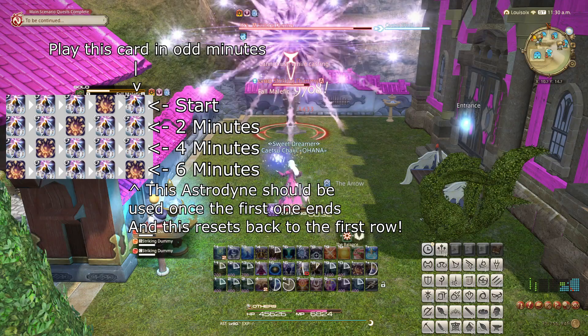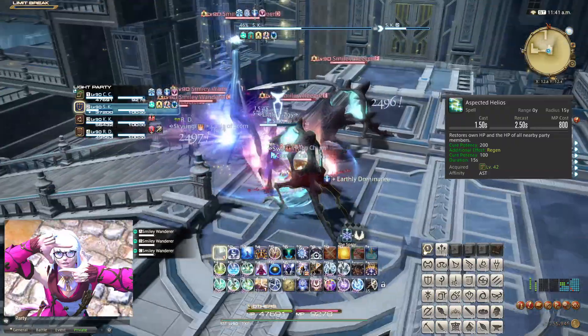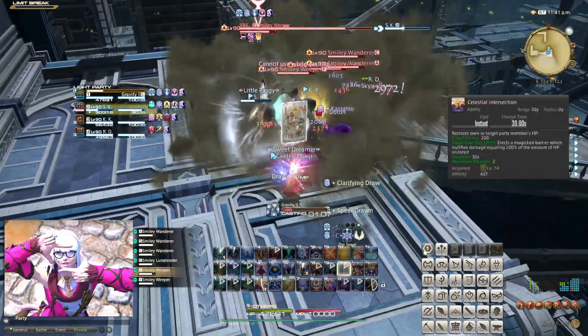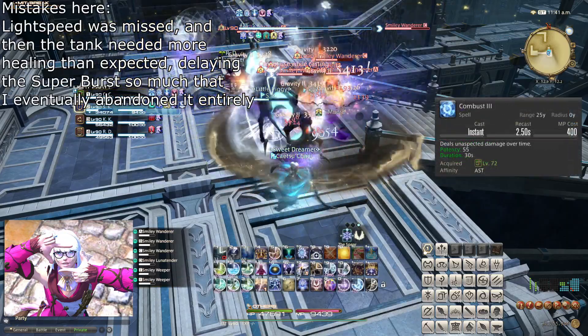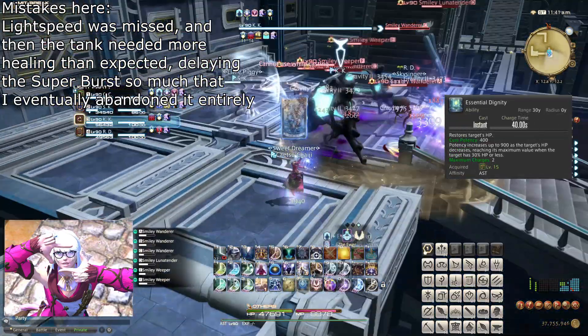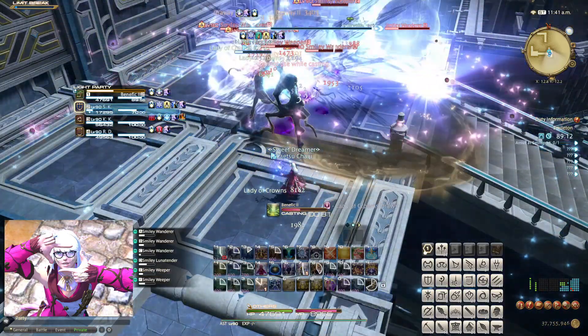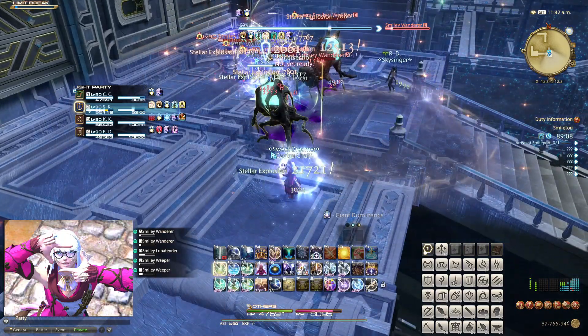For Astrologians that want to go the extra mile in optimizing for their team, a new trick can be done for a much more bursty playstyle that centers around using your other damage-boosting cooldowns around Divination. This is done by holding a card ready to play and waiting for two additional cards to ready, such that you can play all three alongside both Divination and Astro Dying to combine all of the buffs at once. At the start of a fight, this is a no-brainer, but the idea is to intentionally line this up every two minutes.